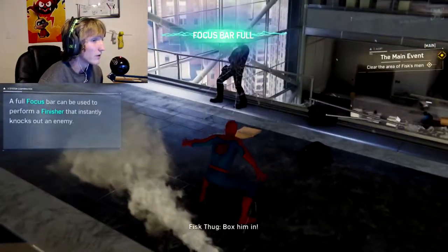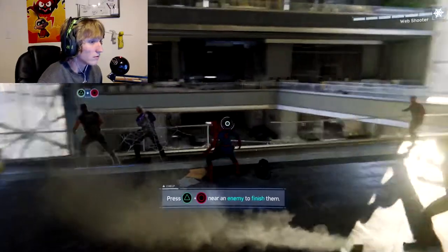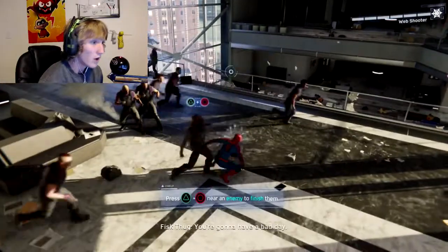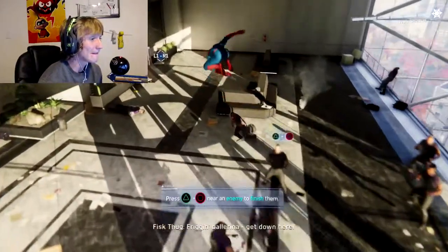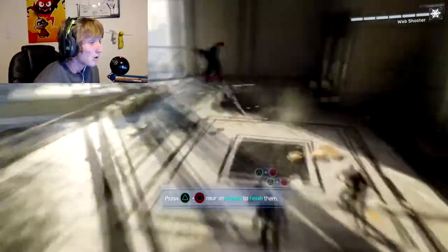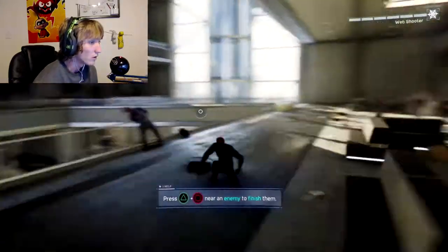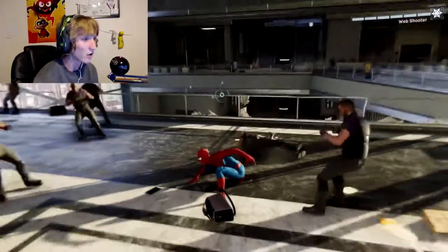Finisher that instantly knocks out an enemy — am I not pressing that? Triangle and circle. I'm pressing triangle and circle. My hands are actually sweating. Let's figure this out because I'm going to need this. Oh, you have to press both at the same time — I thought it meant tap triangle then tap circle. The more you know.